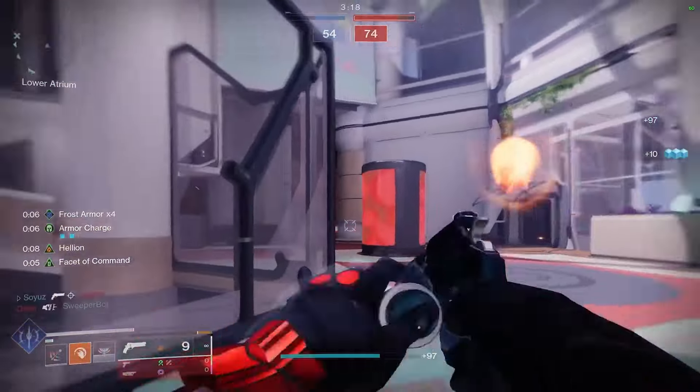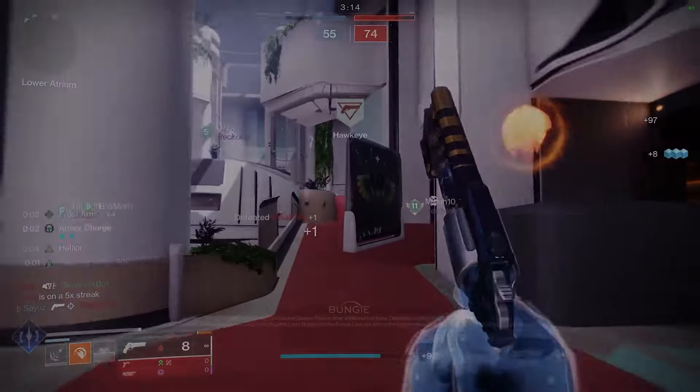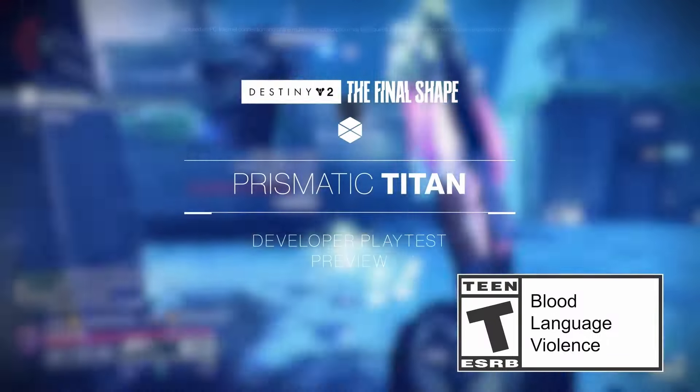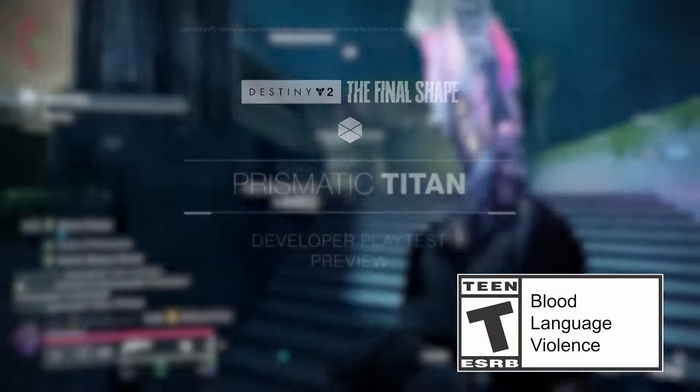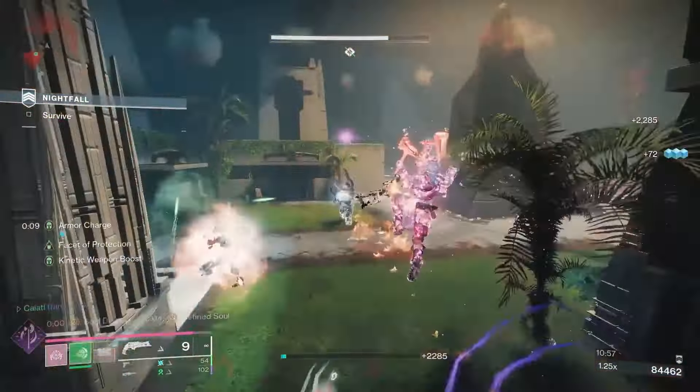These are very special additions to Destiny 2, as each exotic class item will have two random exotic perks from a selection of existing exotic armor perks, including some that belong to other classes other than yours.